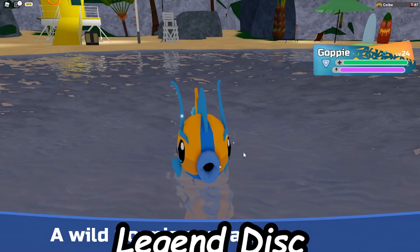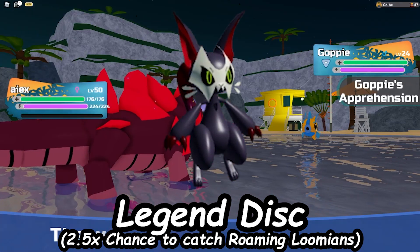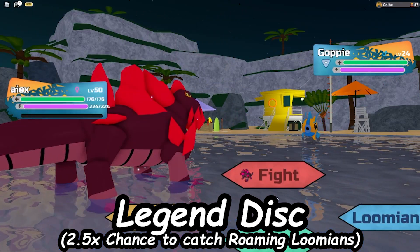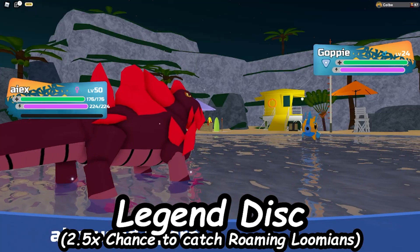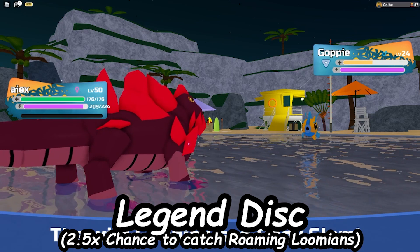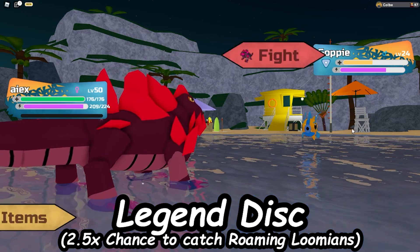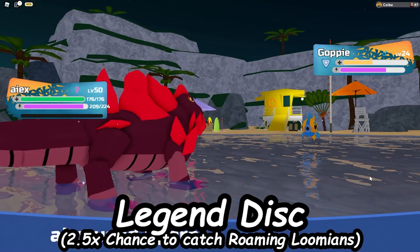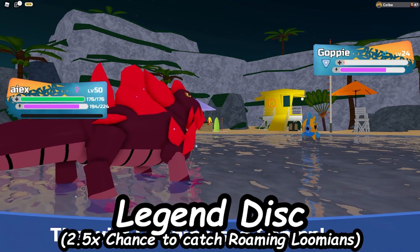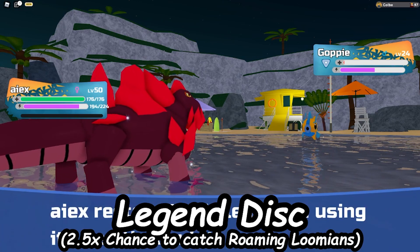The Legend Disc gives you a high chance to catch roaming Lumions — your Duskits, Ikazune, Protagon, event roamers like Metronet, Akalos, and even Elephage. This Legend Disc would be very useful if you're hunting in the wild and you see one of these, since they have a pretty low catch rate and are kind of hard to catch. Personally, I don't even catch roamers unless they're rare or new, just because they're so hard to catch and they waste so much time. But if you ever got a Legend Disc in the game, I might try to start catching them again.